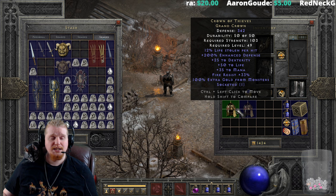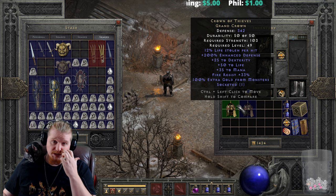We also have 100% extra gold from monsters, which is definitely very nice and could make this a good Council farming item. Extra gold from monsters does apply on your mercenary, just like magic find does. It varies from 80 to 100, so if you're specifically looking for that, try to find yourself a 100% extra gold helmet.